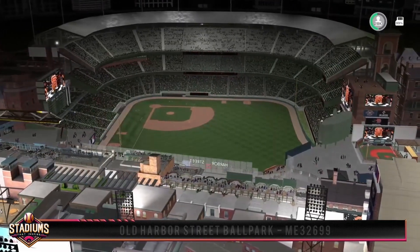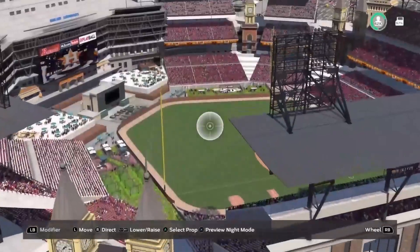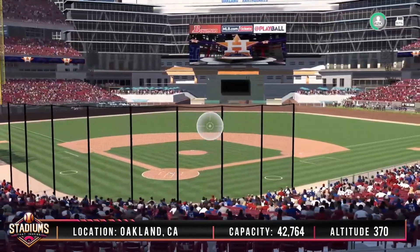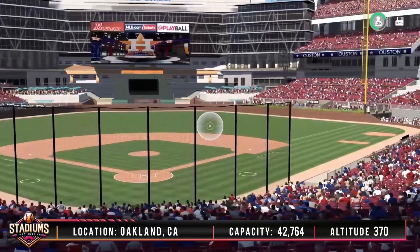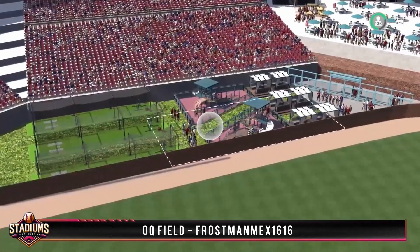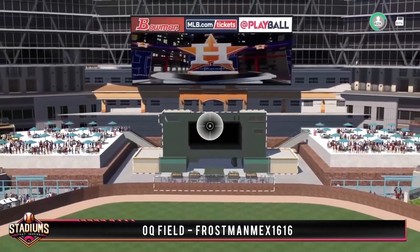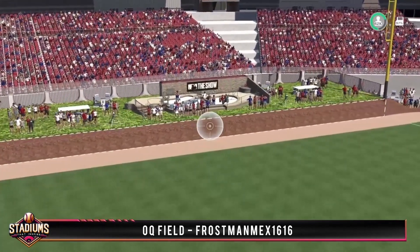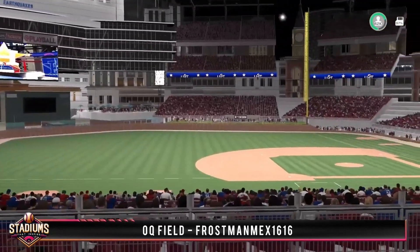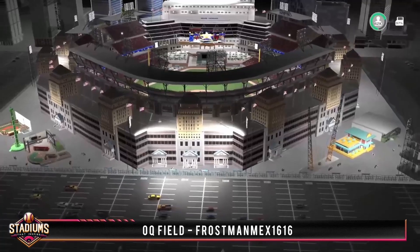Next is OQ Field by Frost Man Mix 1616. He told me this is a park as if Oakland got a whole new team and a new stadium — OQ Field holds 42,000 fans and sits at a low elevation of 372 feet. This is way better than the current A's park. Down the lines we get some table seating in front of the main stands, and in left we get a private area with batting cages, playgrounds, and even some cabanas to relax in. They use the San Francisco batter's eye and continue the lounge seating on both sides on elevated plazas. Over in right it's party time with a pool and some grassy areas to try and grab some home runs from. I always think it's cool when you guys come up with concepts like this one. Nice job on this one Frost Man — I love the team name Earthquakes for Oakland.